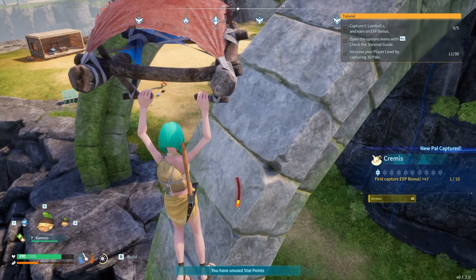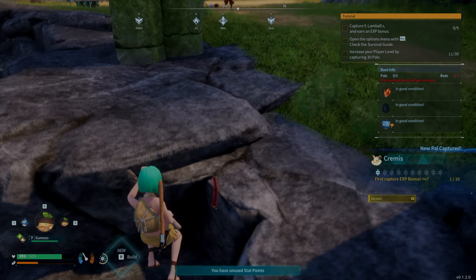Hey there guys, it's XI Forsaken and in today's video I'm gonna be going over an elevating and launching technique in PAL world. As you can see here I'm really high in the sky — I don't have a mount yet so I can't fly anywhere up there.